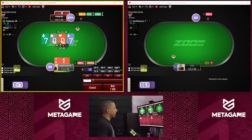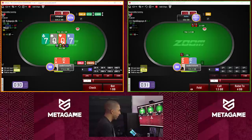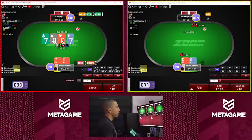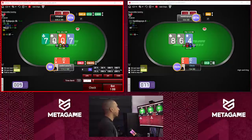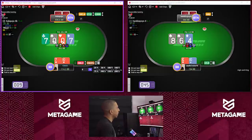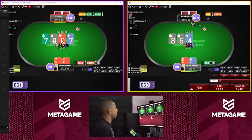Pretty good board — we're going to have plenty of queens including some offsuit ones. We're going to bet small at a high frequency. He calls; turn is a seven. I think he probably has slightly more sevens than I do, and overall I should probably check very often on this turn.